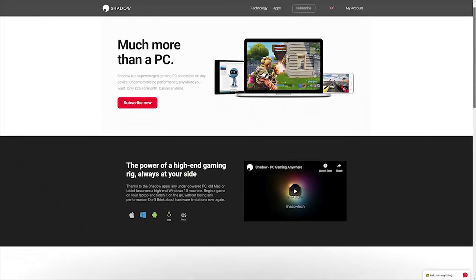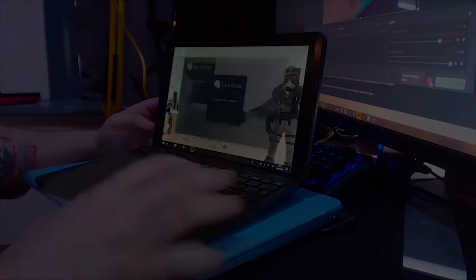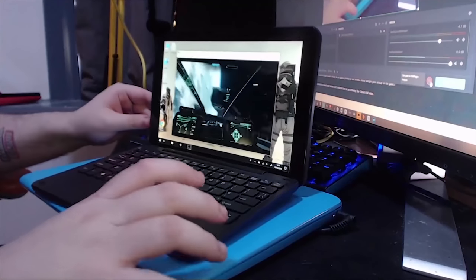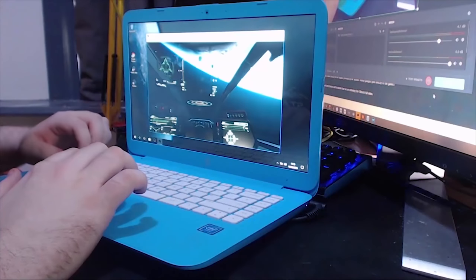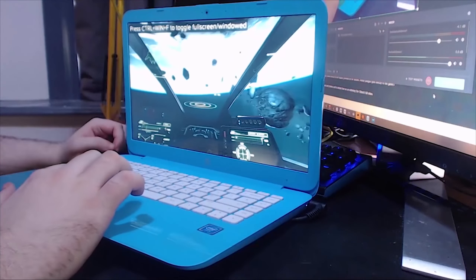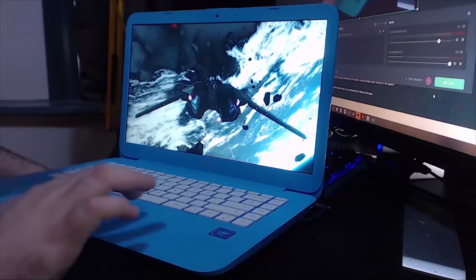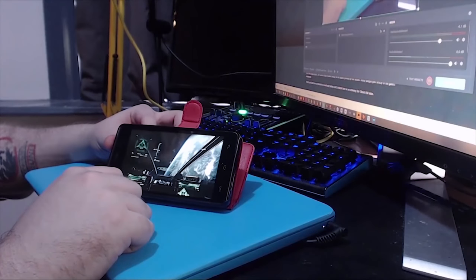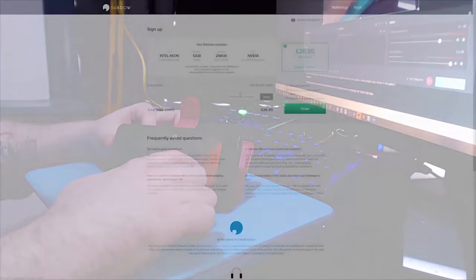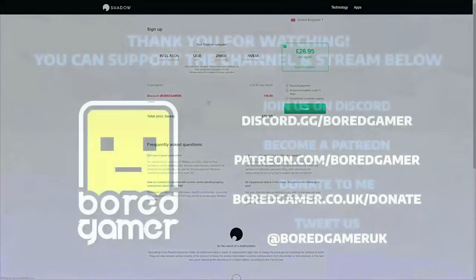If you are considering getting or upgrading your gaming PC for Star Citizen or any other game, consider the Shadow Cloud gaming service instead. It's a subscription-based service that leverages your internet connection to turn any appropriate device — whether an old PC, smartphone, tablet, or more — into a powerful Windows 10 gaming PC. It's been working well with the latest 3.3.0 PTU patch for Star Citizen. More information is in the links below, and if you decide to try it, use the code BOARDGAMER to get a discount. Thanks for watching and I'll see you in the Verse.